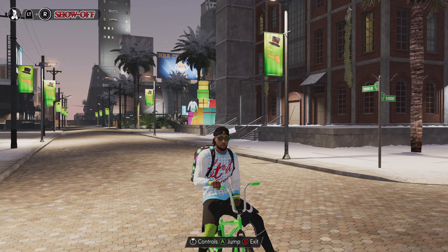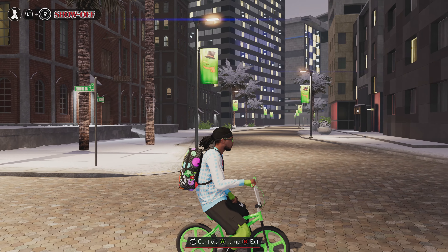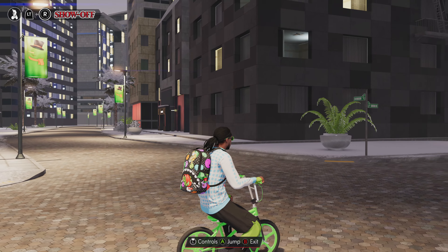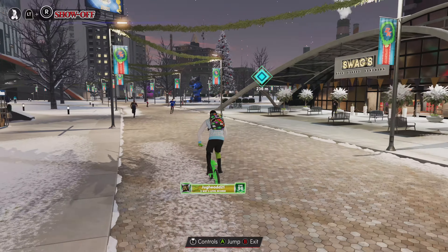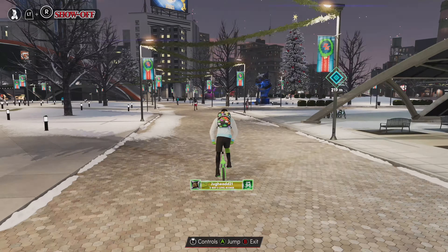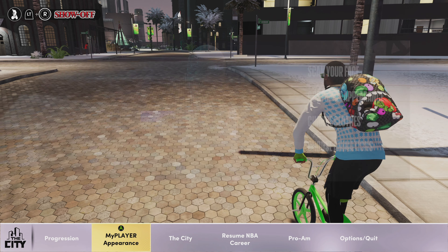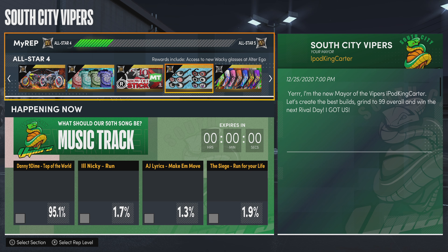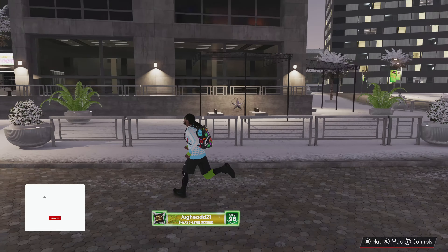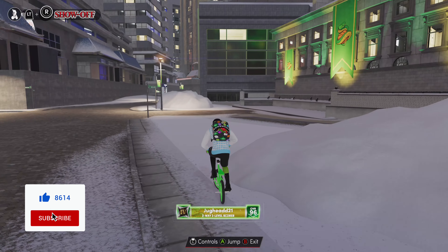What's up YouTube, today we're talking about how to get a BMX bike and get you off that skateboard. There are different wheels in this game that you can get, but one of the funnest is a BMX bike. Luckily this year, if you're a rep level of Pro 1, you're able to buy it — but just as a note, it's not cheap. Before we get into the video, make sure you hit that like and subscribe button and bang on that notification bell.